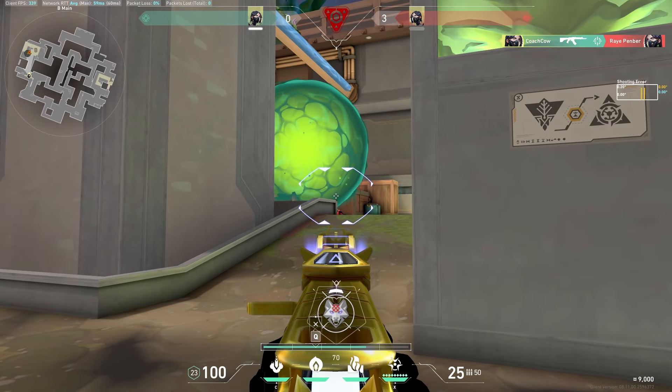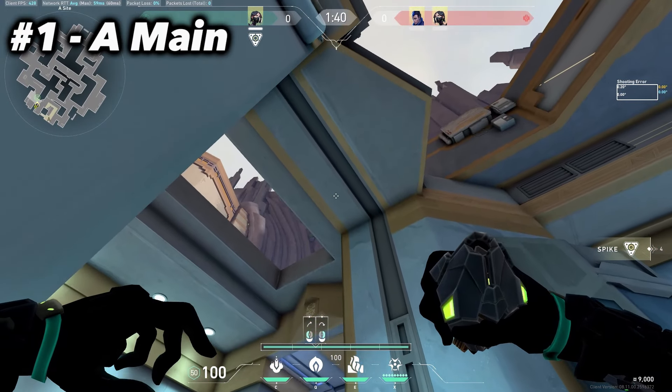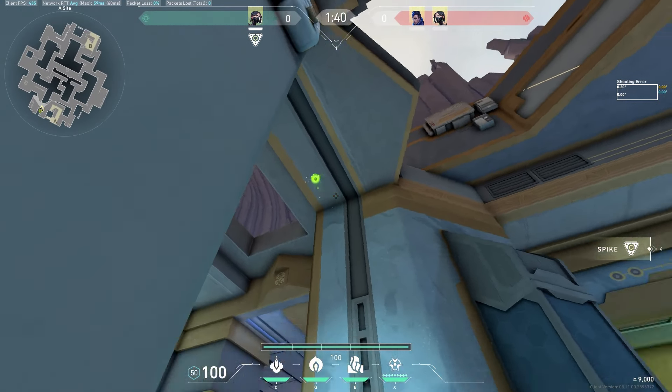Our first One-Way is for defense on A-Site. Stand against this wall like shown and place the HUD line to the top right of the middle rectangle and throw.